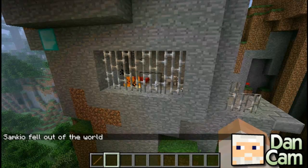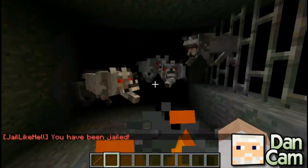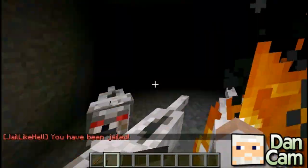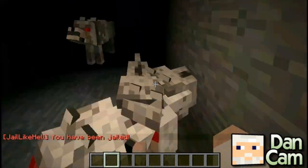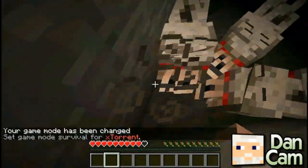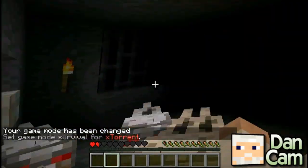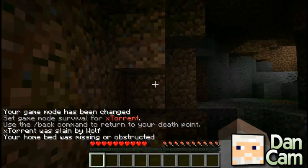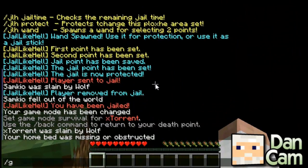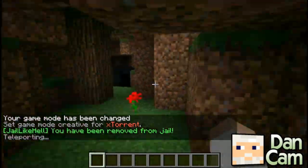Now I'll jail you to show what it looks like from the jailed player's perspective. JLH jail. You'll notice that you'll be blinded and your screen will go blurry. I'm poisoned as well. I'm getting set on fire and there are dogs. JLH unjail — and there we go, removed from jail. Thank you.